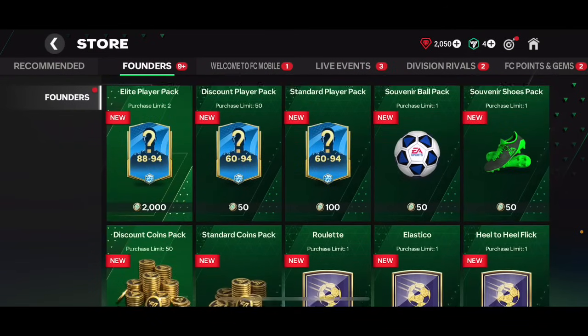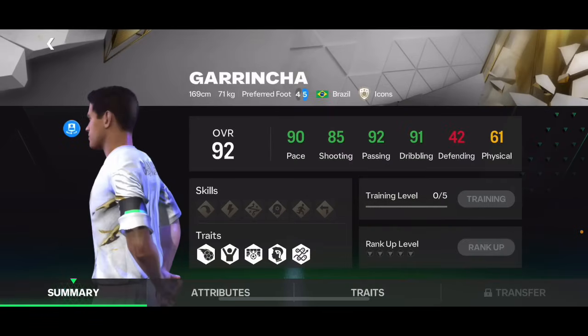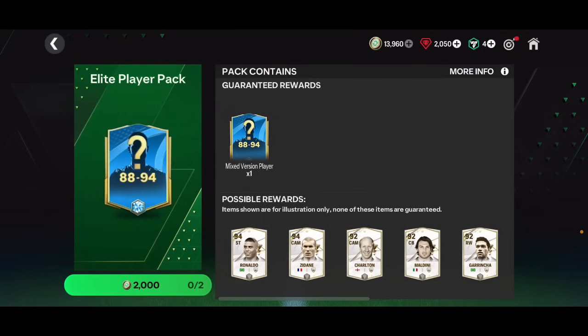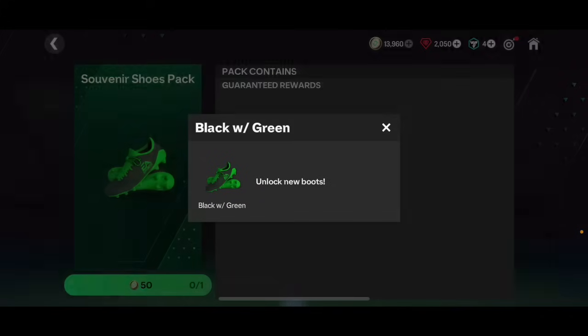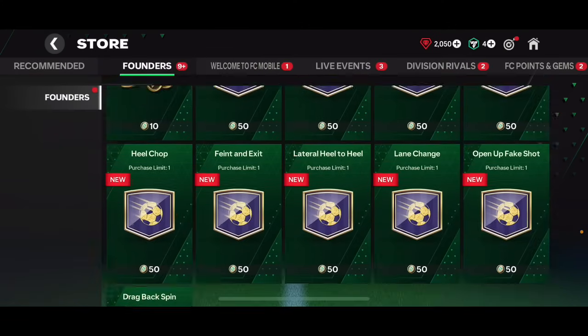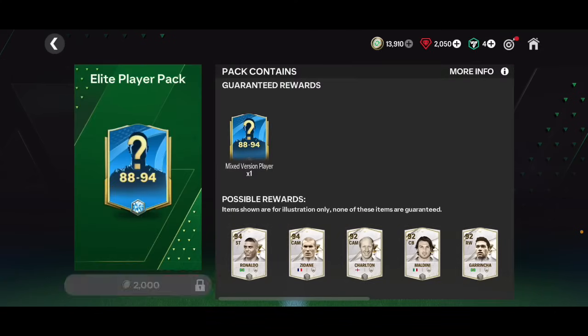Going into founders, checking out the events - we can get some skill books. We've got almost 14,000 points. I can open packs here - 89 to 94 overall packs. I'm not sure if these cards are tradable. Let me go ahead and open this pack - I know most of you are excited for this. I'm probably taking coins is a better choice, but I'm gonna open some anyway. 2,000 points each, I can only open two of these. Please give me somebody incredible like Pele or Ronaldo.